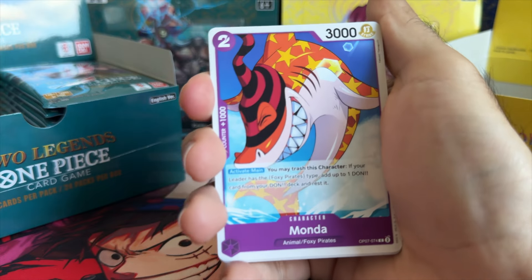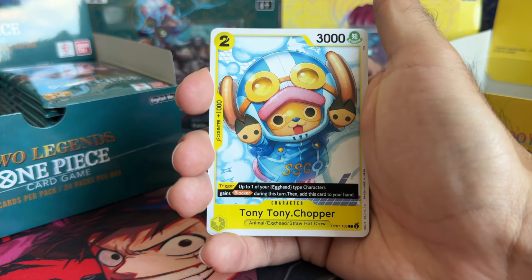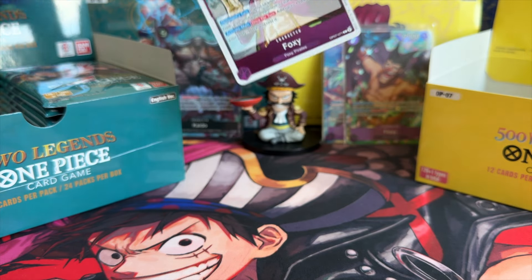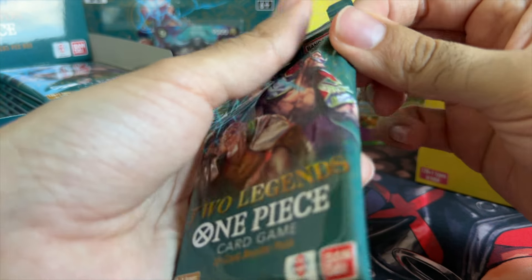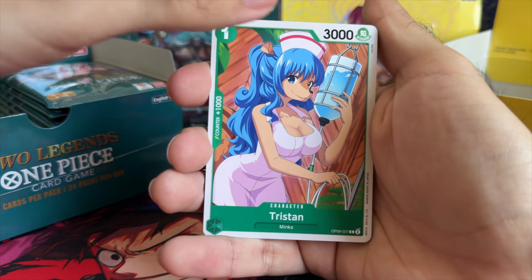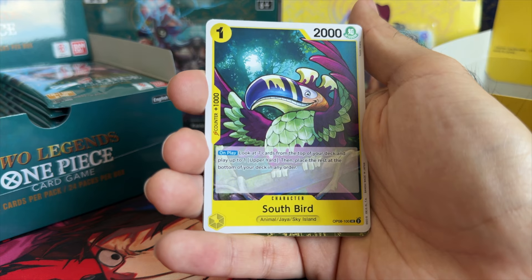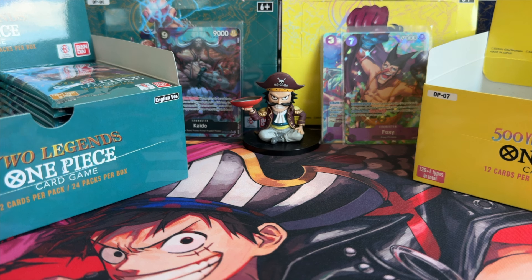Last pack for 500 Years into the Future — will it be a super, another alternate art, or another leader? Anthony Chopper, Sandersonia, Koribo, Tanaka, Zoro, Forecast the Ace, and Foxy — the regular Foxy. As far as art goes, we have to take the alternate art; this card is trash. Last pack for OP08 — starting off strong with Tristan, a Thousand Doctors, Buckin, Charlotte Proie, Bazooka, Candy Maiden, Hawkins, Hiking Bear, South Bird, Imperial Flame, and Shakuyaku. Not a bad way to end it.